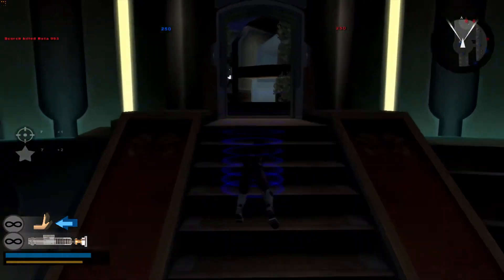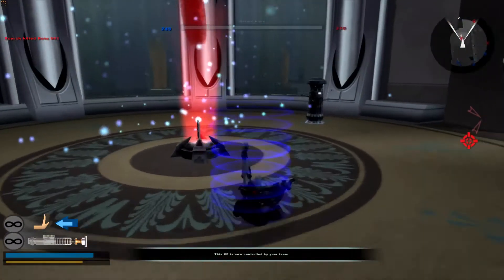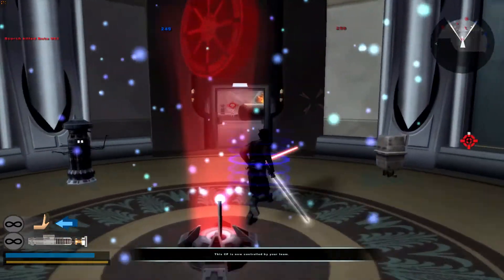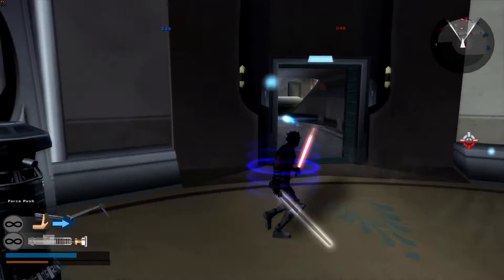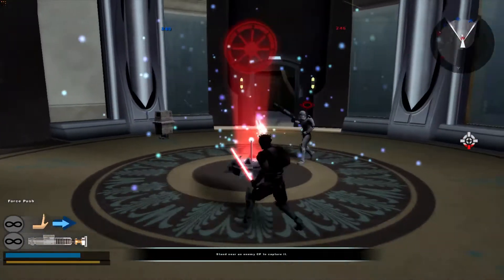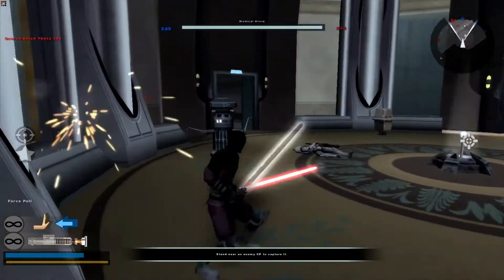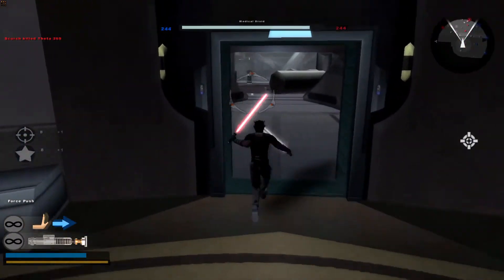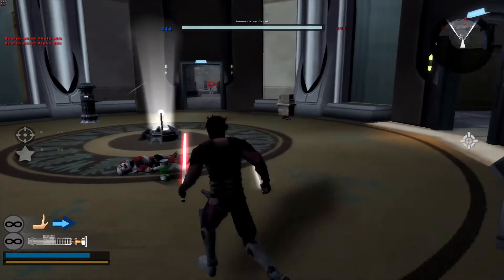Okay, so first Command Post was captured. Now I'm going to be trying to take this Command Post right here. Holy crap, I'm getting bamboozled right now. So for Force Abilities, of course, we have Force Push, Saber Throw, and Force Pull — kind of neat. And I'm also a huge fan of the Dark Saber. That looks pretty cool in my opinion.